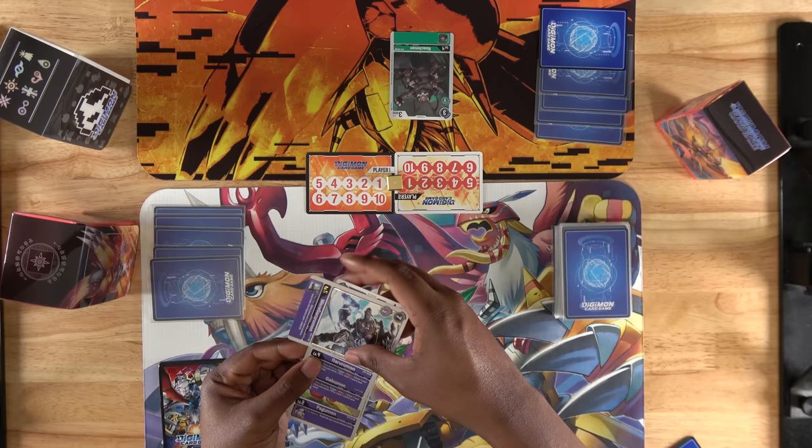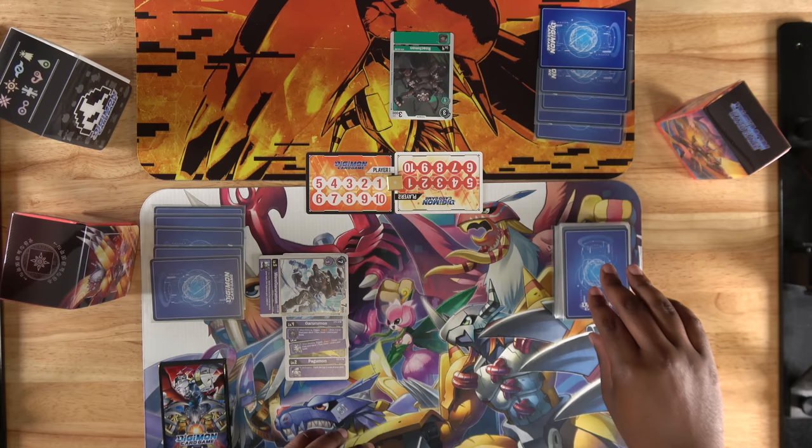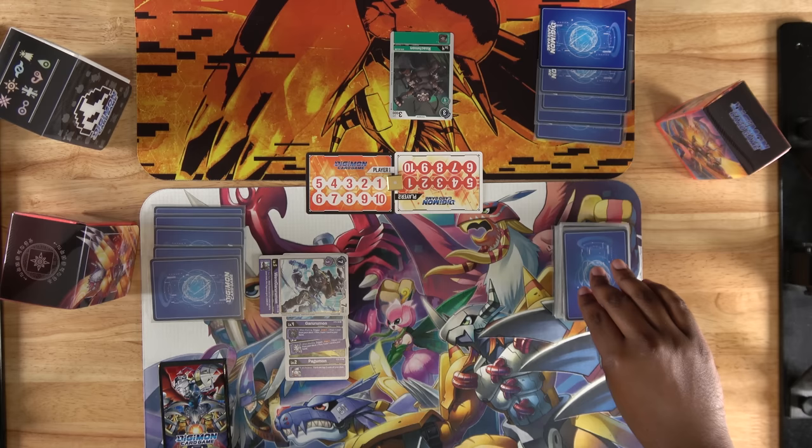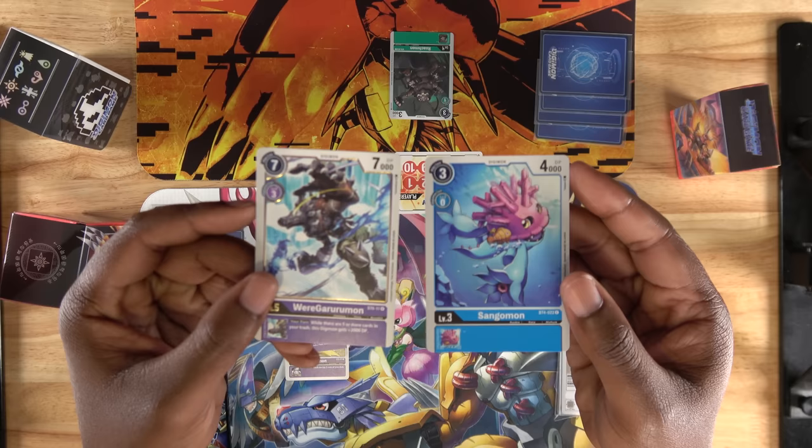This is a good time to talk about inheritable effects. Wear Gururumon has all the inheritable effects of its previous evolutions, but not his own. Before the attack completes, we will activate his effects to draw one card and trash the other. Now our opponent will check the top of their security stack, and if it's a Digimon, we'll battle. Since it's a Digimon with less DP, we win the battle and it is sent to the trash.